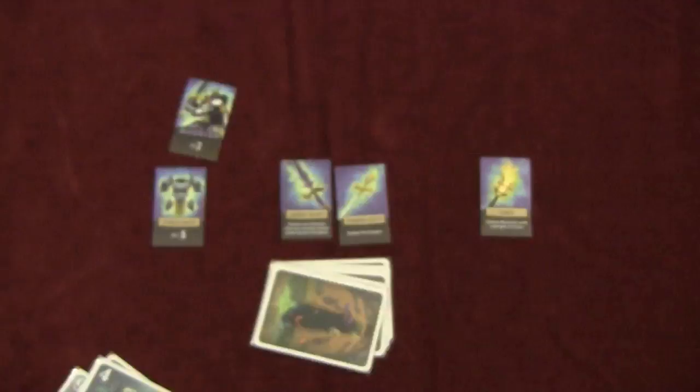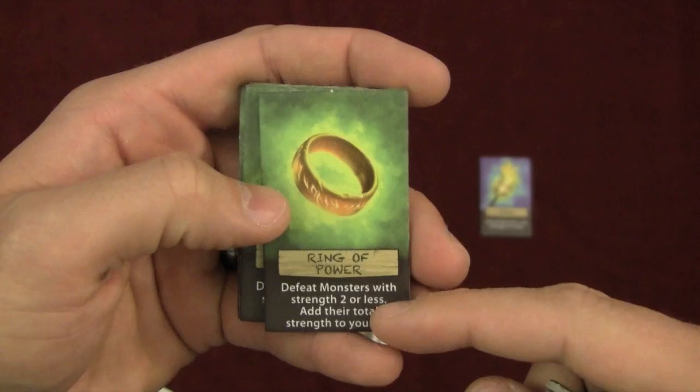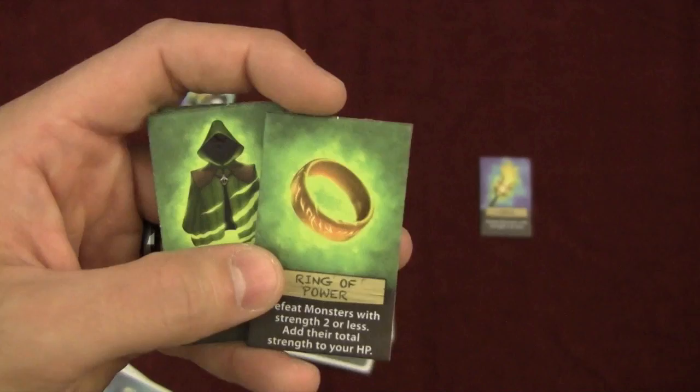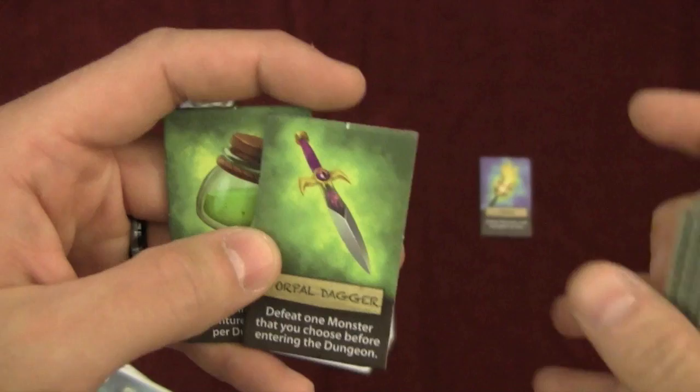Next we have the rogue. The rogue has a three hit point armor, a five hit point armor, and a three hit point shield. He has the ring, which defeats monsters with strength two or less — I think there's only four cards in the deck with that, the two twos and two ones. After you do that it adds the total of their strength to your HP, so if you kill a two, not only do you kill it without taking damage, but you also gain two maximum hit points. He has the cloak of invisibility which defeats monsters with strength six or more. The dagger is just like the sword from the warrior — defeat one monster that you choose before entering the dungeon. And then the healing potion, just like the barbarian.